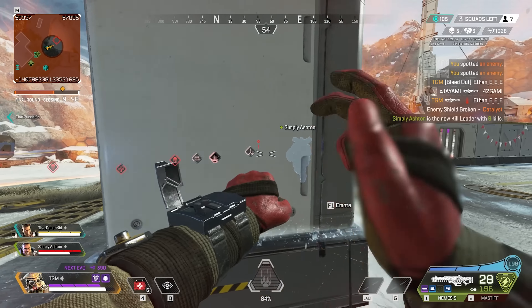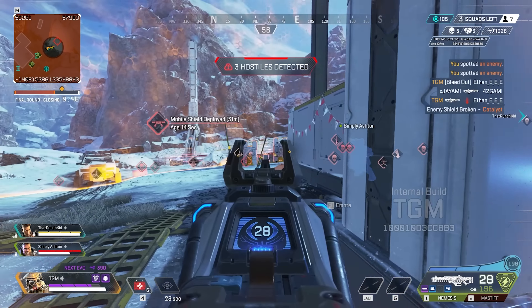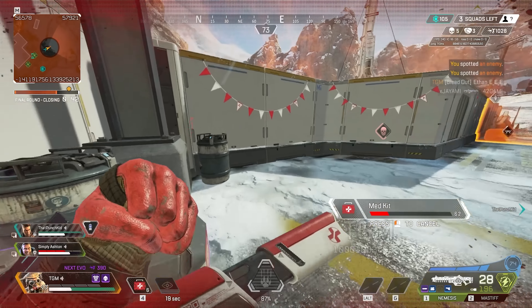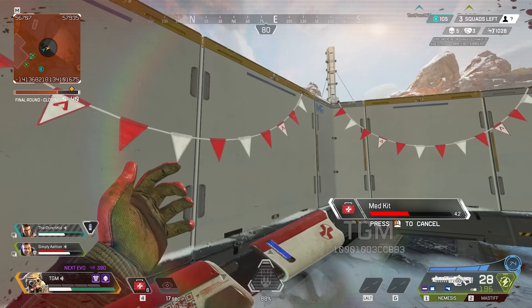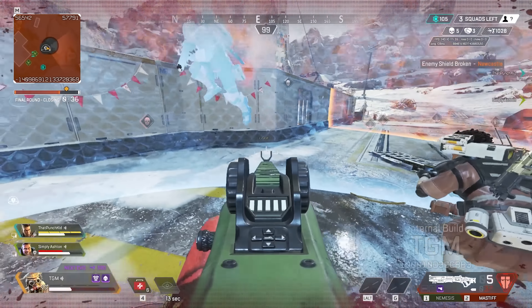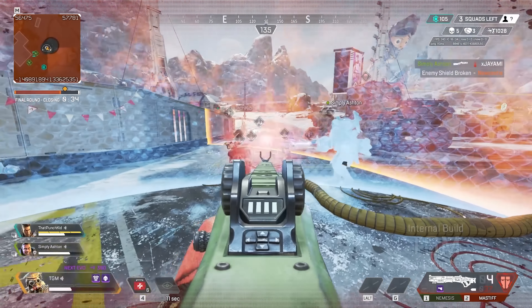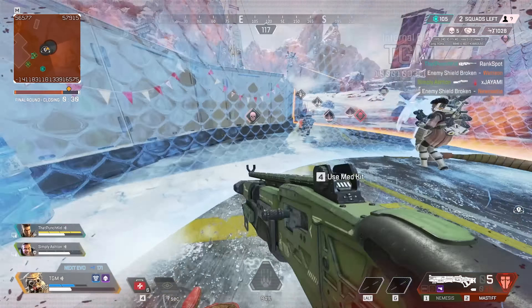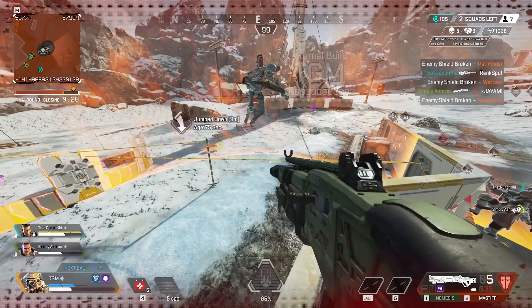Then it's up to you if you want to go for a Recon legend, which would give you some information about player locations, or you could go the Controller route and still get information about the next ring. Whichever team composition you choose is really up to you, and you're going to want to experiment with it with your friends. But overall, I think that's part of the fun, and I'm really excited to see what kind of class compositions come out ahead.